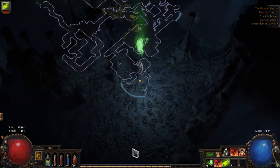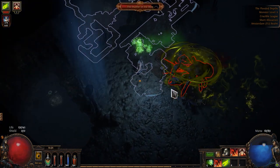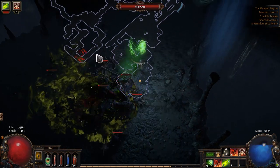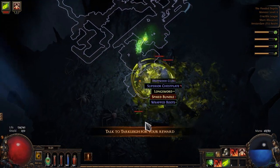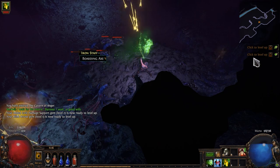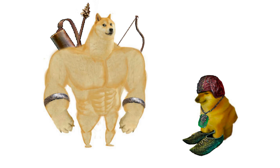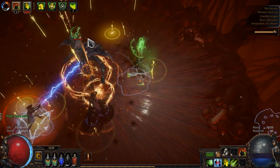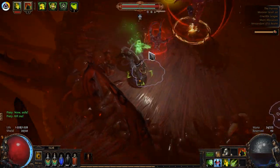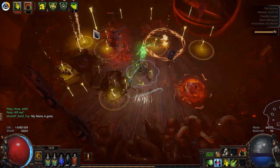At level 12 it was time to choose a skill to use until the end of the campaign. Originally I wanted to try nerfed Poisonous Concoction, but then I remembered another skill I've wanted to try for a long time — Reign of Arrows. Even though it's not the beginning of the league and I have access to twink gear, I decided not to use it and went through as if it was a league start. This was my first time playing this skill and it pleasantly surprised me — very good damage, no problems at all, and I got through the campaign very quickly and comfortably.